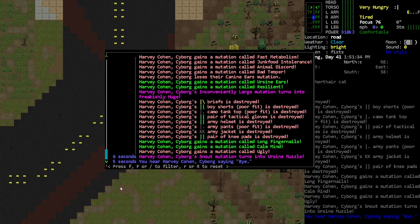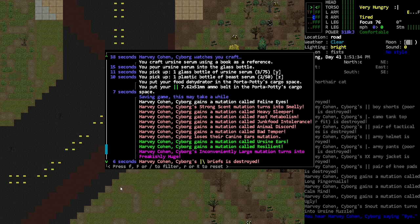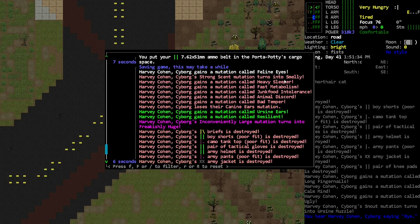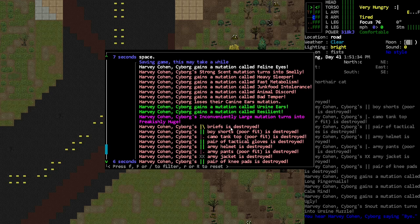I think it was the 'freakishly huge' mutation that destroyed the clothes. He got feline eyes, smelly, heavy sleeper, phasmatazzle, and junk food. There's a ton of stuff that happened here — we got ursine ears apparently, then we got 'resilient,' which is one I was really hoping to get, and then 'freakishly huge,' which is also great.